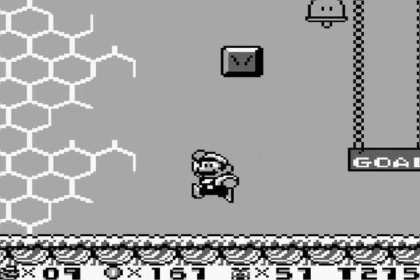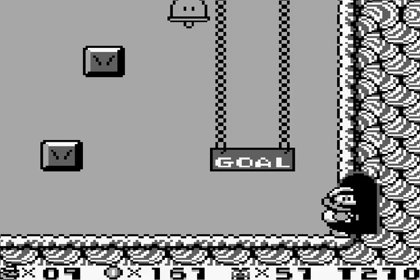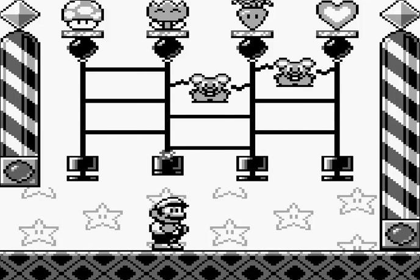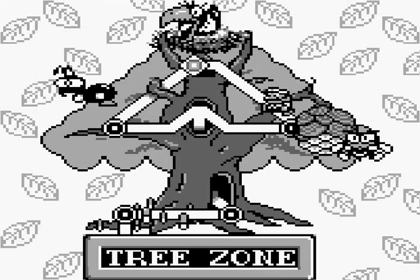Do that for absolutely no apparent reason whatsoever — like, break blocks. There should be a thing here somewhere, and we can go and get the thing here. Go to anyone and hit it, and with any luck we'll get something good — like yeah, we got a carrot. We can also, if we're lucky, get a life from here.